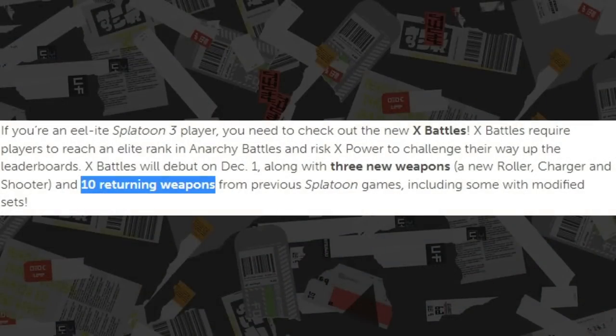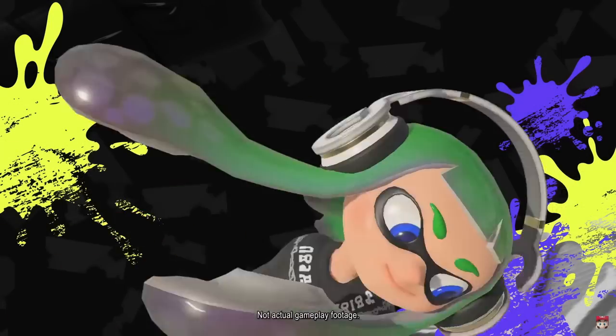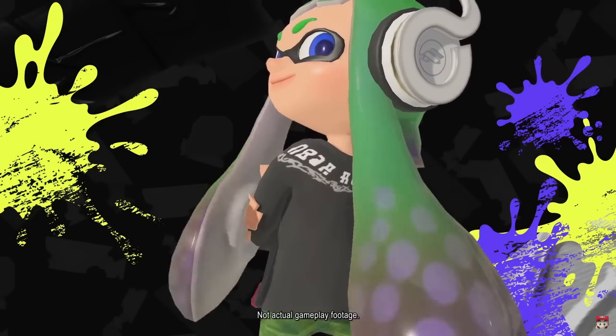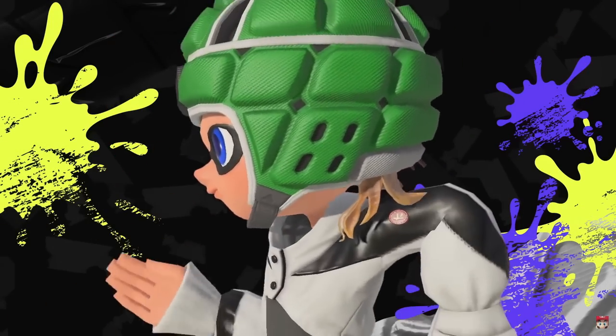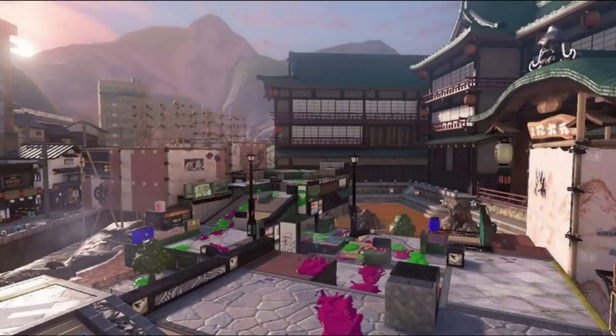In a press interview we heard a bit more info: there are going to be 10 returning weapons, meaning we'll get more modified sets. We've only seen five of them since the three new weapons are separate, so there are another five — probably one of them is going to be a Stringer and Splatana. The new map name is called Brinewater Springs, and we know there's going to be a new catalog, new titles, victory emotes which we've already seen, and stickers.